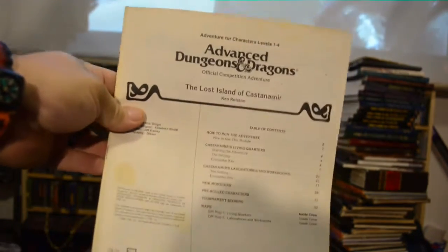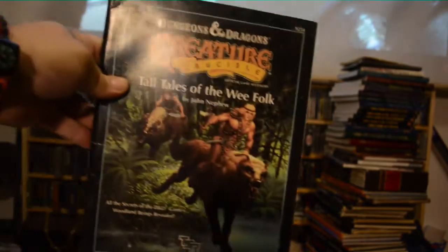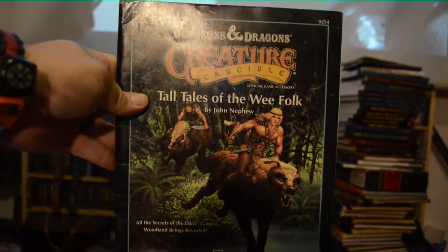This one doesn't have its cover anymore, but that's fine because it's a duplicate. It was the Lost Island of Castanamar or something like that. Creature Crucible: The Tales of the Weefault — there weren't too many of those put out. I think they were going to put one out every few months or something like that.